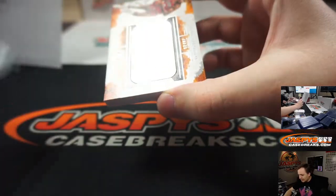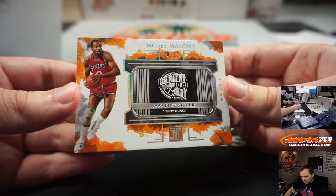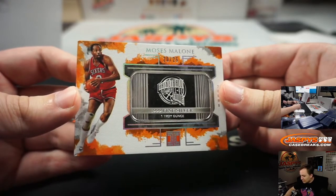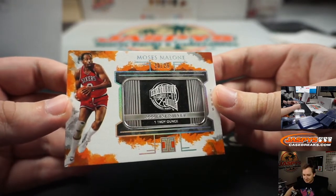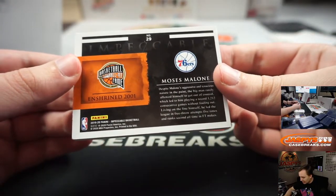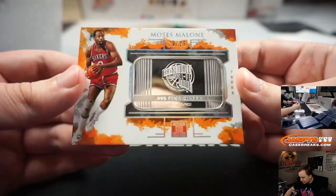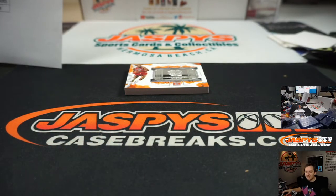Medallion — it is Moses Malone, fine silver, 20 of 25. Philadelphia 76ers — Zach S. We actually got an email from someone claiming to be Moses Malone's son who joins our breaks — kind of cool. Moses — somewhat underrated, I think. I mean, all those guys are underrated. Wasn't his nickname Chocolate Thunder? My dad is a big fan — probably 70s era. So there you go — that was Impeccable tiered random teams number one. Sell that on jaspiescasebreaks.com. Appreciate it, thanks everyone. Maybe we'll try another one, fill up another one tomorrow.